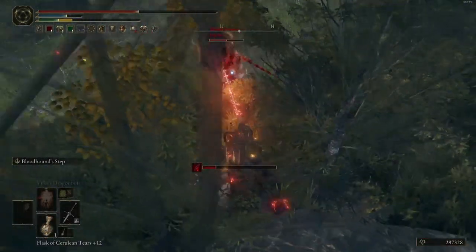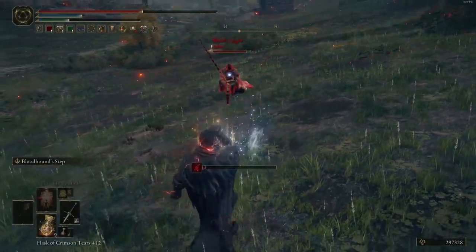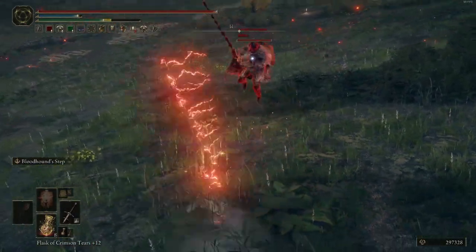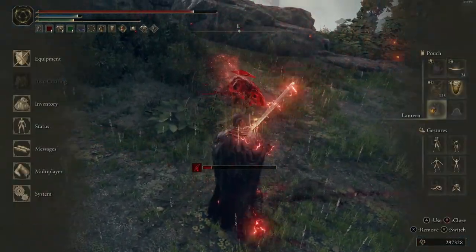Hey everyone, and welcome to the channel for another Elden Ring build video, this time with a look at a truly classic weapon that has stood the test of time for over a decade in Souls games, and carries on the torch into Elden Ring — the Zweihander, a massive two-handed sword that combines raw power, an amazing moveset, and long reach to make a fearsome PvP weapon.